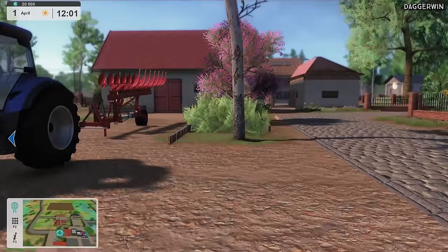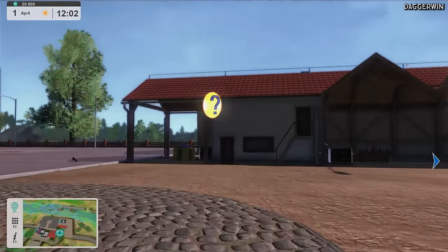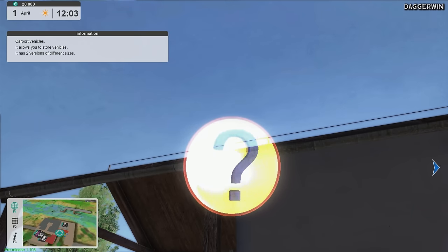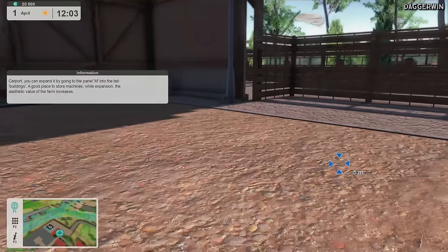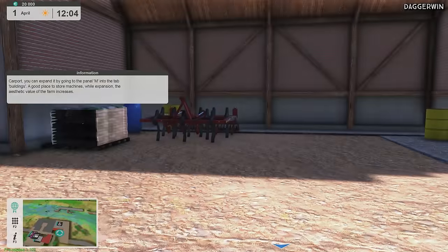So here we are in the yard and as you can see the graphics are pretty good. We need to have a wander about and see what these things have to say. Carport vehicles — it allows you to store vehicles, it has two versions of different designs. So this is where you can put your vehicles — we walk in here and yes, it actually does it for us. Neat little idea.